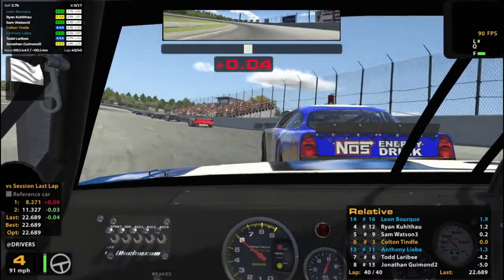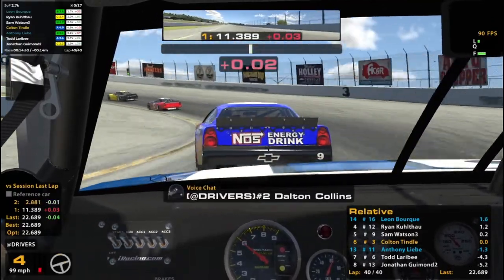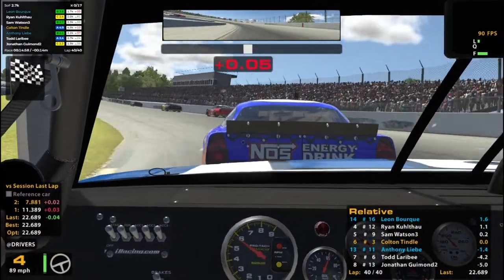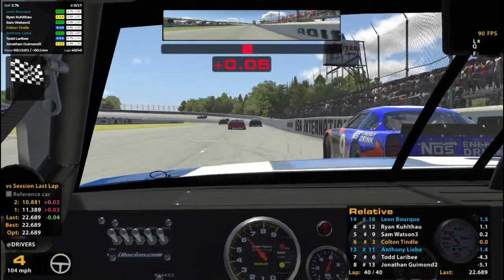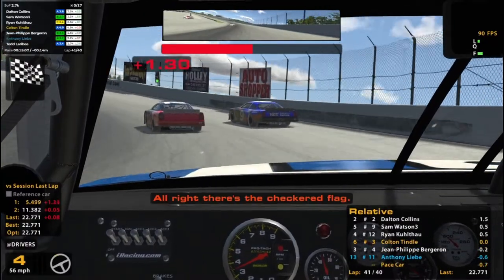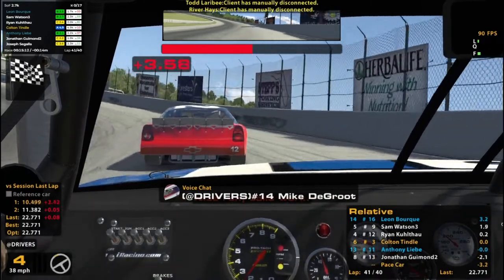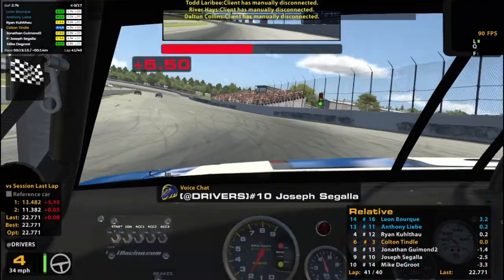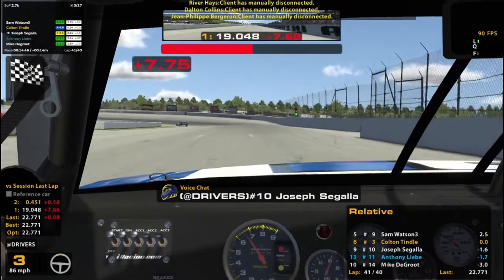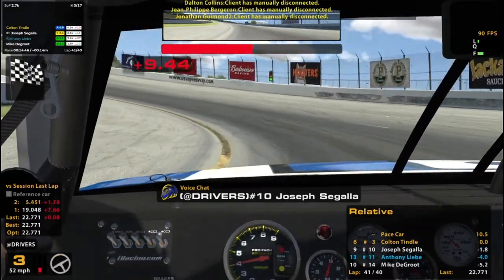White flag — one more lap to go. Good consistency. Good race. Good race, good win. Nice defense, 9. Man, I had nothing for you. No mistakes. There's the checkered flag. Good run, Tank. Good run. Thank you for racing me clean — I know there were a few times you could have given me the bumper, and I appreciate that. Good racing with you. That was really fun.